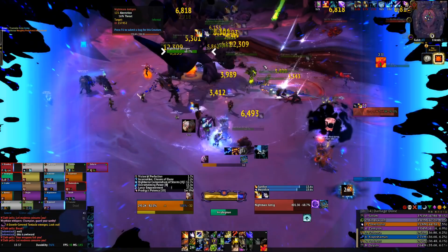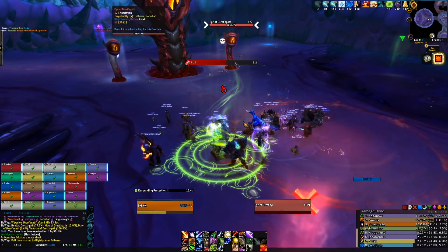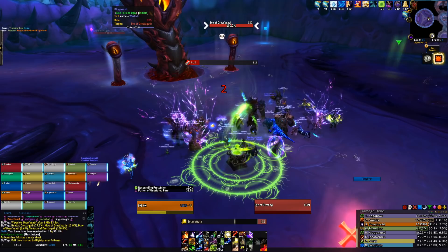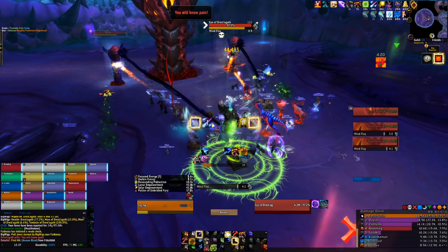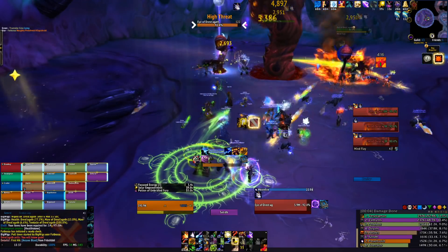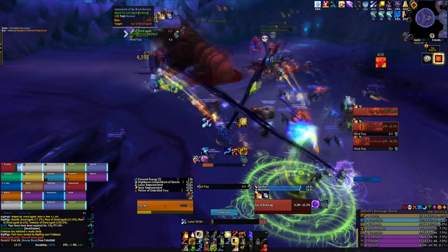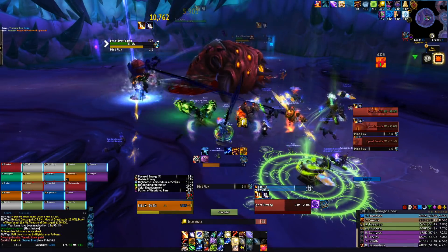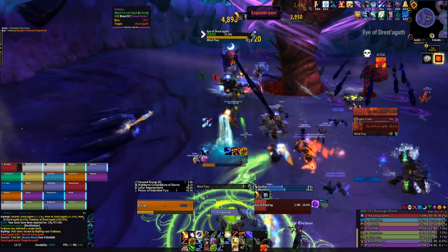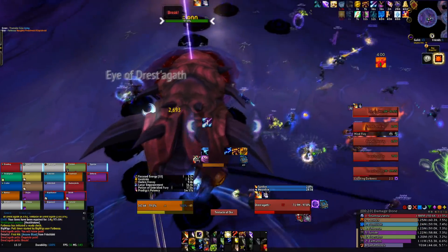So happy with this fight. Let's look at boss number two — Drest'agath. This was a fight that again may have been over-tuned. The berserk timer on the N'Zoth fight was like 13 minutes, and we only have an hour to test these bosses, which means realistically it's about four pulls. The fights were so long — eight and nine minutes — so they really do seem to have buffed the HP of these bosses significantly.